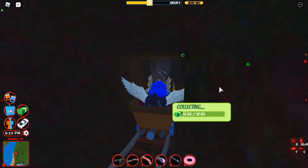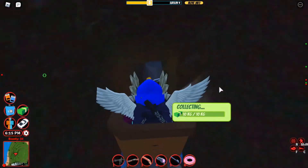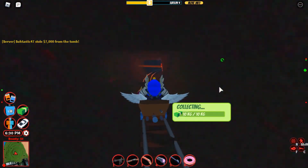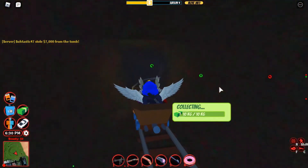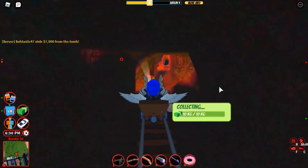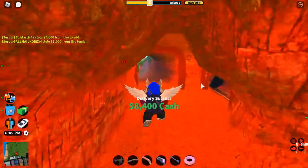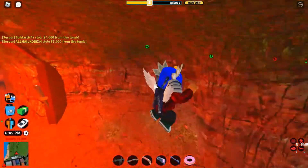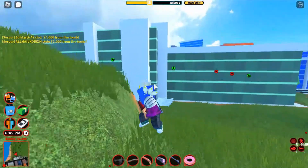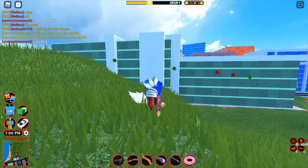I forgot to click the switch, so I went into the other exit. The other exit leads closer to the mommy, while this exit leads towards the military base. Once you're done, you're going to get 7k and you're successfully out of the tomb. Simple tutorial — it can easily be done on mobile as well. Thank you!